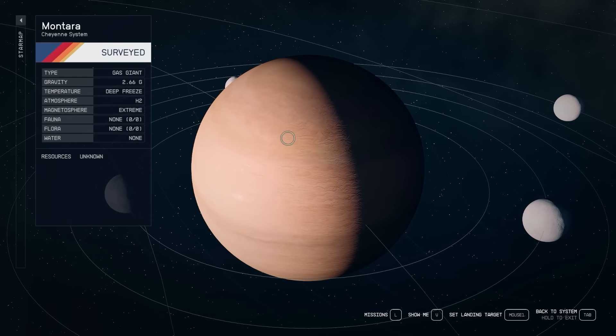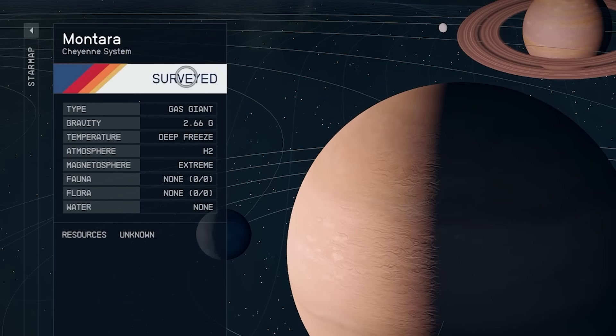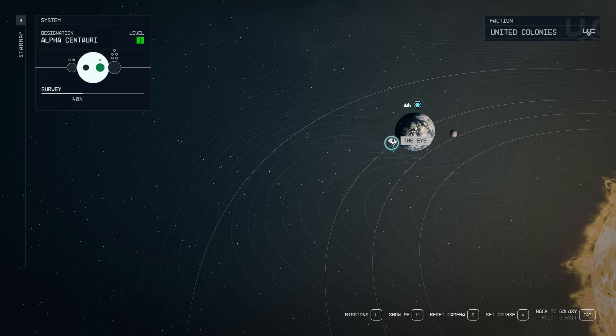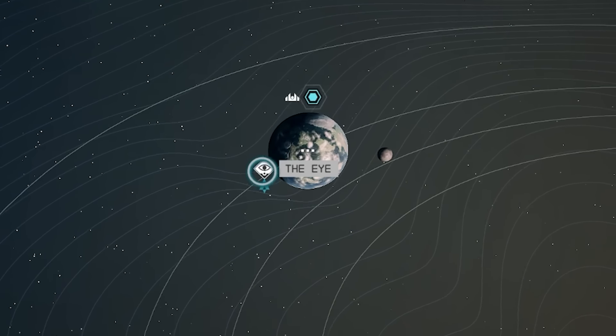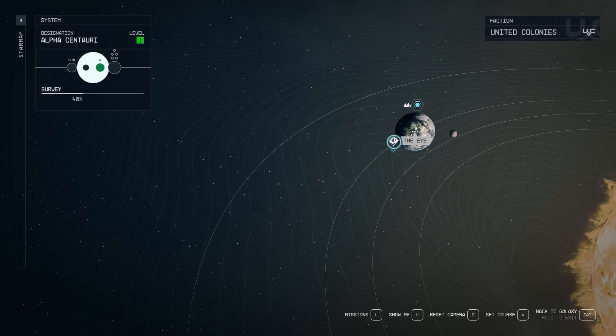If you've started collecting surveys to turn in to Vladimir for cash, gas giants are going to be your friend. A simple scan of a gas giant from your spaceship will give you a fully surveyed planet, because you can't land on it to collect plants and animals. So scanning it from your spaceship credits you for having fully surveyed it, giving you a survey you can sell to Vladimir. You can do that with every single gas giant in the game — it's a great way to get a chunk of XP and cash early and often. To find Vladimir, go to The Eye in the Alpha Centauri system. If you don't immediately see the option to sell surveys, exhaust all dialogue options with him and eventually he'll offer to buy them. He pays the best price out of anybody.